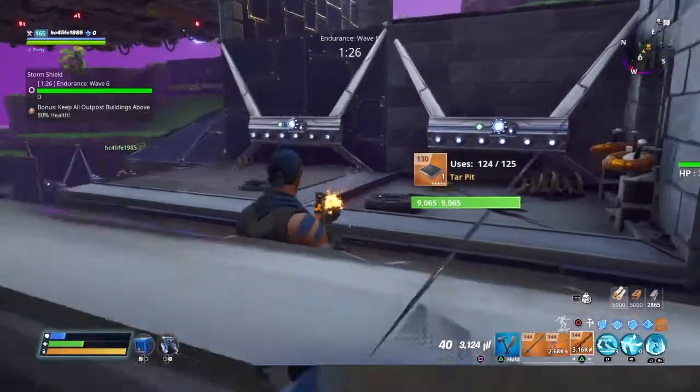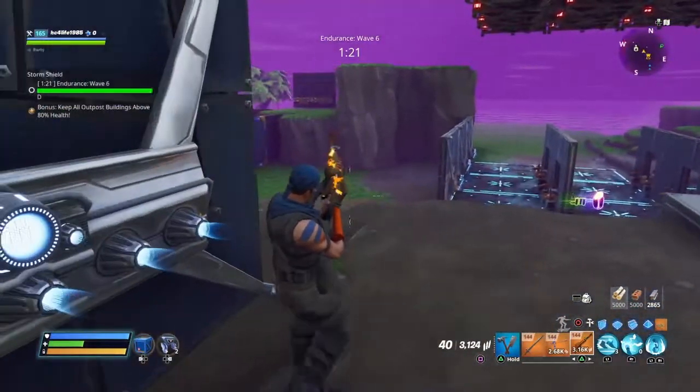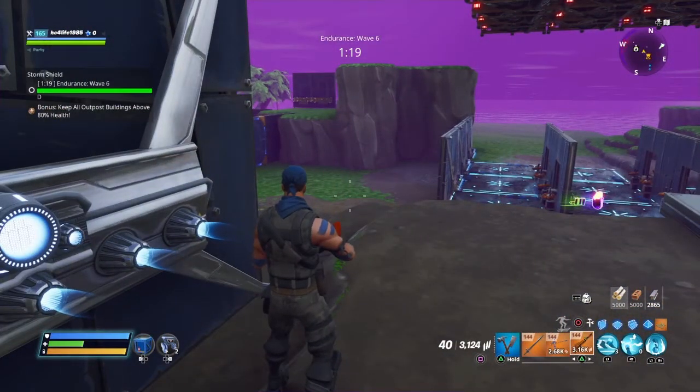That elemental smasher went for the brick wall there, and that's why you need to build those walls out of brick. That's one of the key features to highlight.